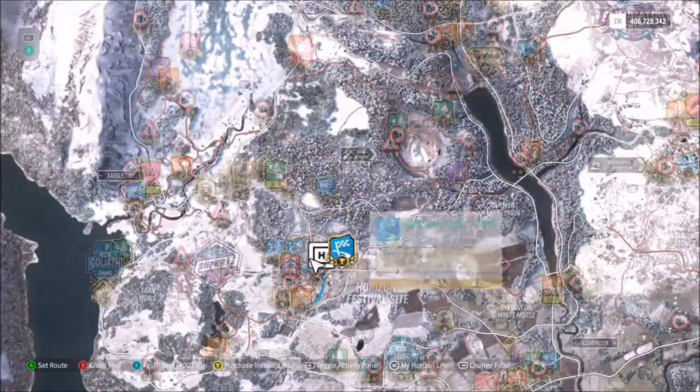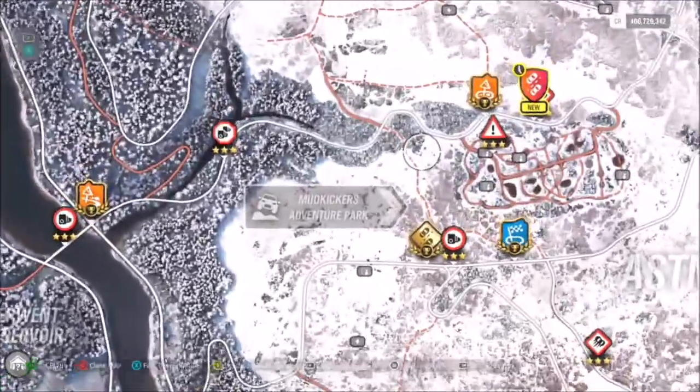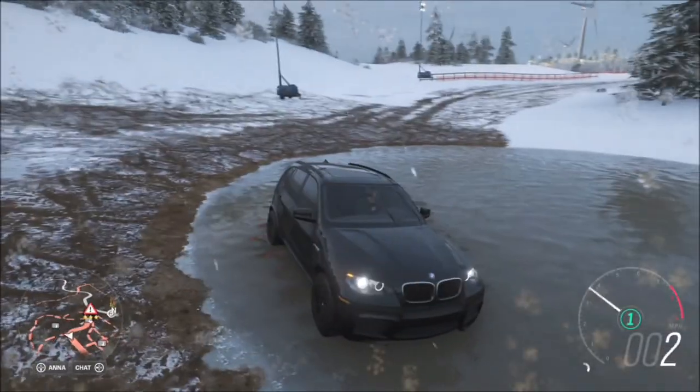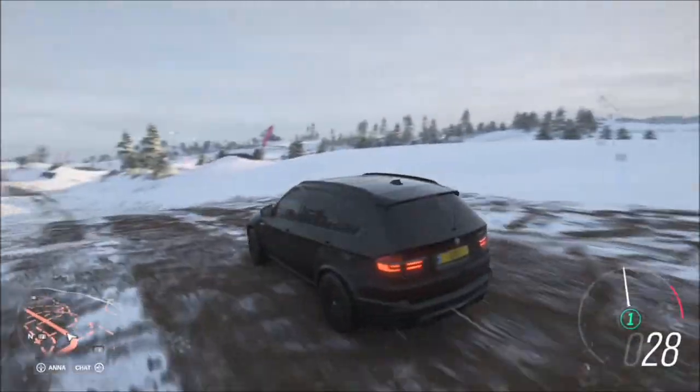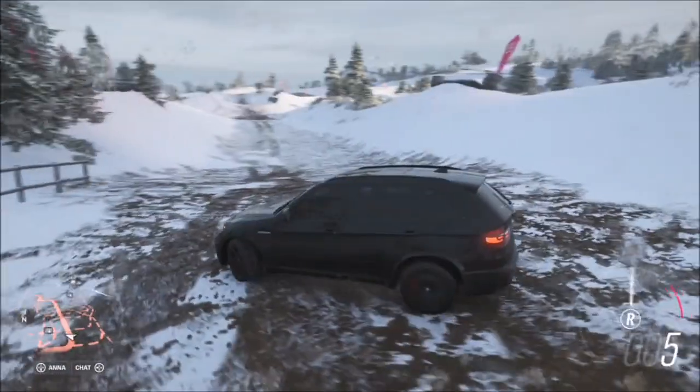You can use whichever vehicle you want from your garage — it really doesn't matter. For those of you who don't know the location, just head over to the east from the Horizon Festival and you will see on the map Mud Kickers Adventure Park, which is basically a massive muddy playground.